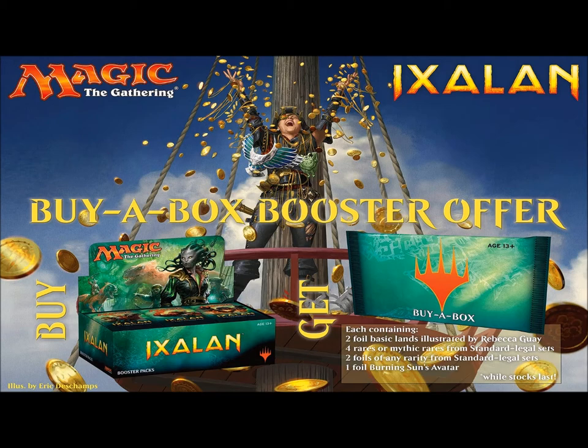Out of this pack, we can get two full basic land cards illustrated by Rebecca Guay, four rares or mythic rares from standard legal sets — I'm guessing it's a mix, just like the last ones — two foils of any rarity from standard legal sets, and one foil Burning Sun's Avatar. Now, the interesting thing is that you actually get two foil Burning Sun's Avatars: you get one for buying the box, and then you get one in the buy-a-box promo pack. Not really sure why, but that's fine.